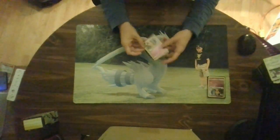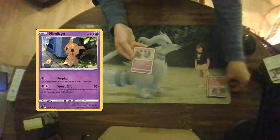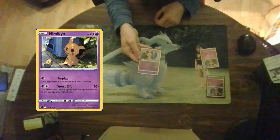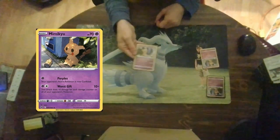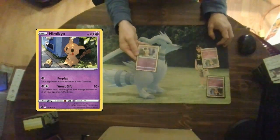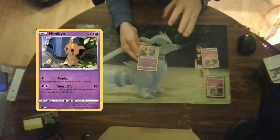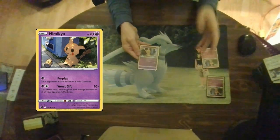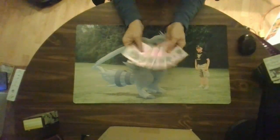The first Pokemon we are talking about today is Mimikyu. Mimikyu is a psychic type, 70 hit point basic Pokemon. It has two attacks: Proplex for a psychic energy — your opponent's active Pokemon is now confused, meaning the opponent has to flip in order to attack. And the second attack is Worst Gift for psychic and colorless, doing 10 times the amount of damage counters on all your opponent's Pokemon. So basically you soften up Pokemon on your opponent's side, boss them around, and start taking huge one-hit KOs. There are six Mimikyu in the cube.